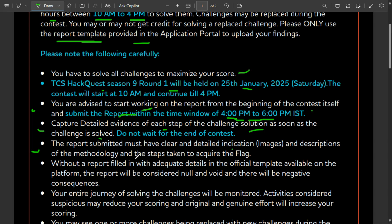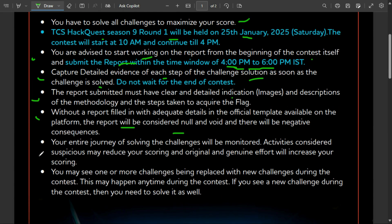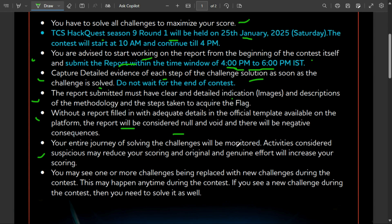Without properly filling the official template, the report will be considered null. If you submit the demo report without writing anything, it will be marked as a null report and you can receive negative points. Also, your entire solving journey will be monitored, and suspicious activity may reduce your score or lead to disqualification. Try to perform genuine effort.